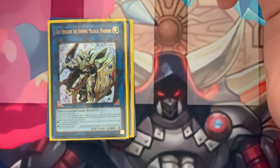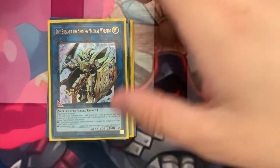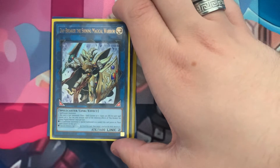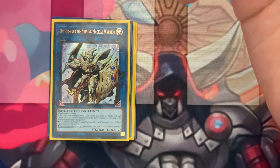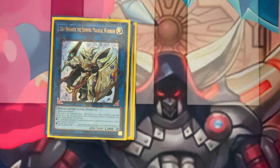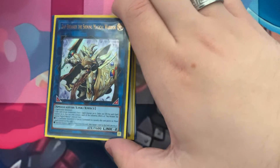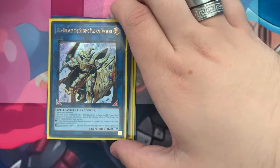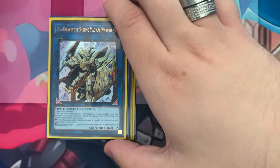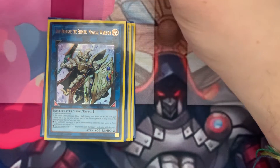Daybreaker the Shining Magical Warrior — another one you can cut if you want more Selenes. This is really just a win more card. If you're building the Endymion engine, you get three of them just buying the three structure decks, which I suggest because they give you a lot of cards to mix and match. It can destroy cards on the field by removing spell counters from itself, or you can remove those spell counters from Citadel instead.